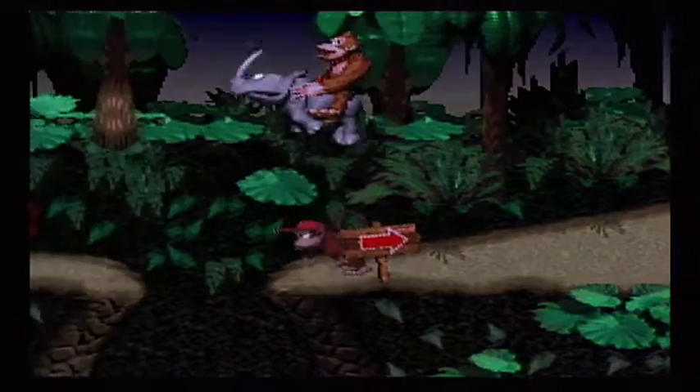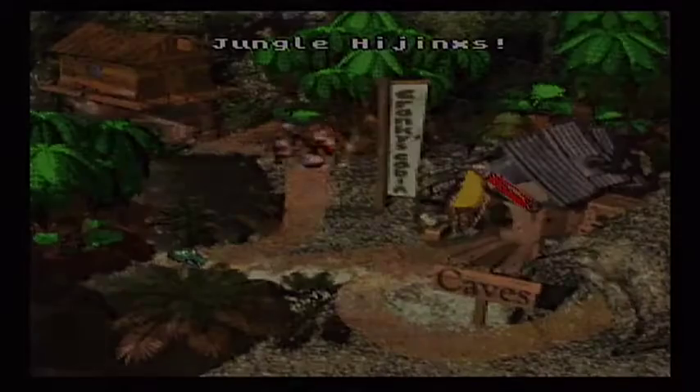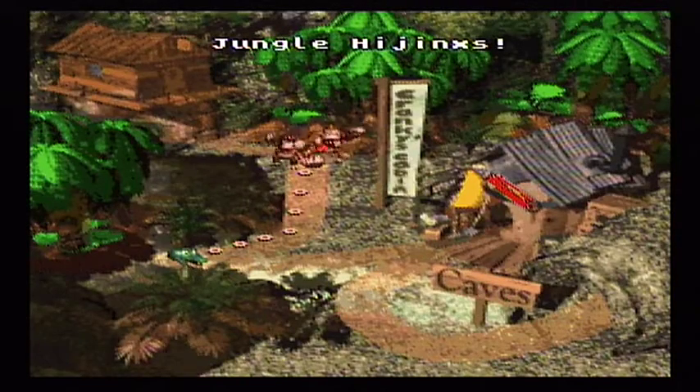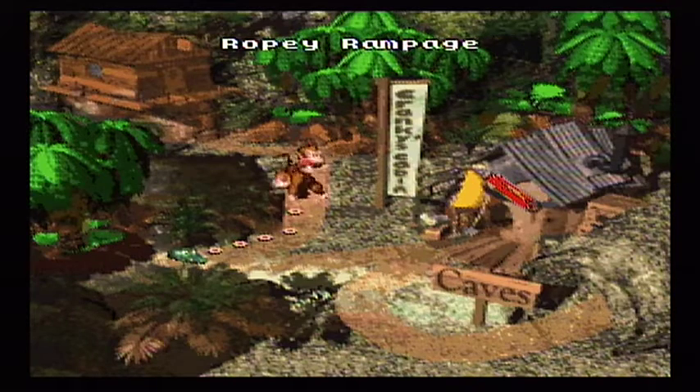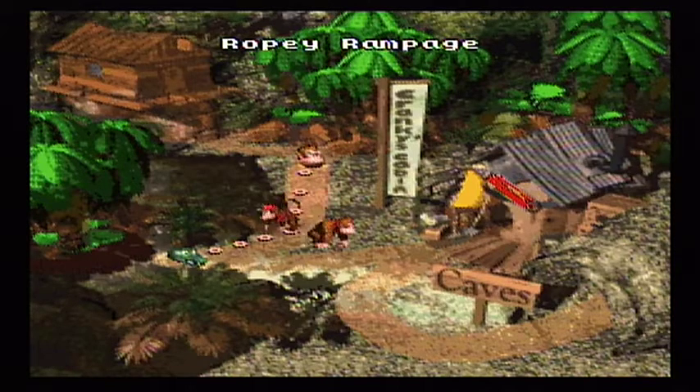There's not anything down that pit, is there? I'm not going to check it. And it turned to night as we were walking. Now you can tell that we got everything in that level because there's an exclamation mark next to the name of the level. That's how you tell that you've gone to every bonus area in a level. So next up is Ropey Rampage.